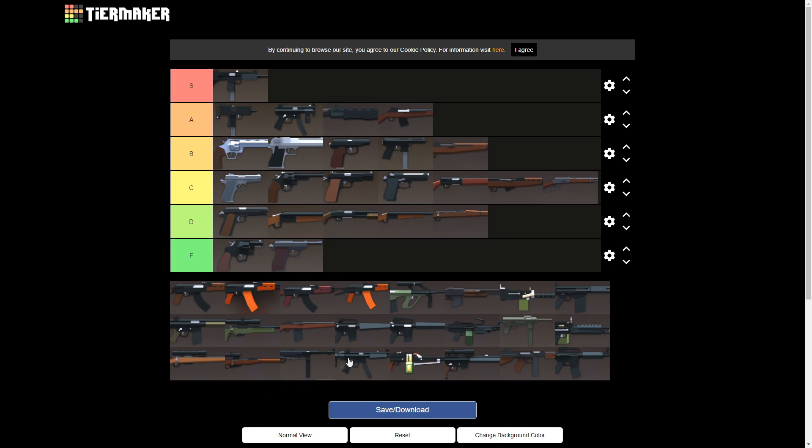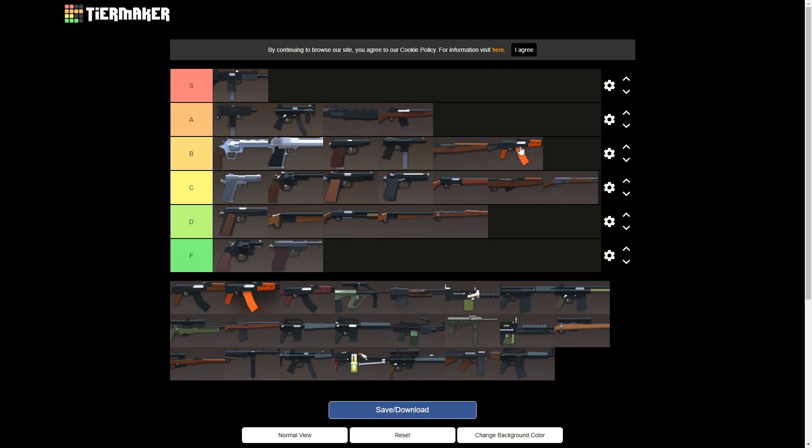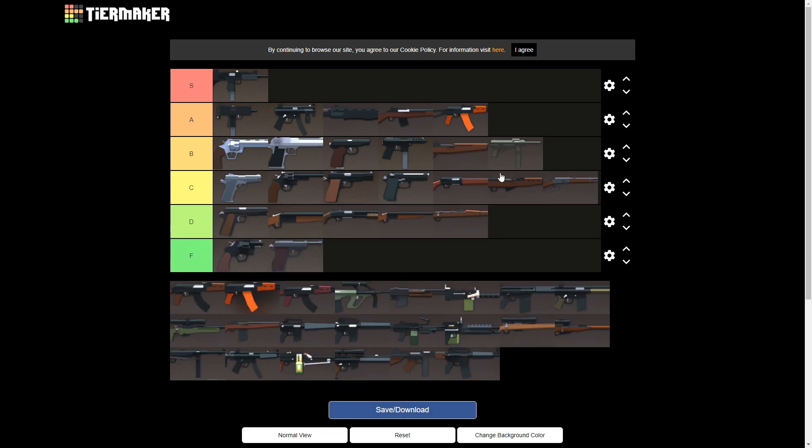Next up we'll do primary submachine guns. AKS — I'm gonna go ahead and put that in A tier, just because it's probably the best submachine gun. It's really good, especially for being a submachine gun. A tier definitely deserving for the AKS. Next up we have the M3 — I'm gonna put the M3 in B tier. It's got 30 rounds in the mag, slow fire rate, high damage, really easy to control. The only downside is slow fire rate and range isn't that great. B tier is definitely a good spot.